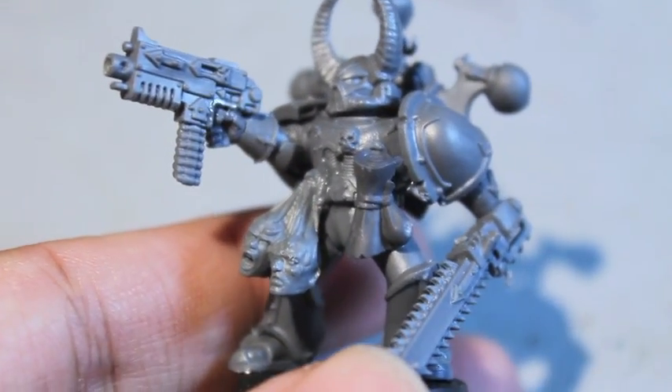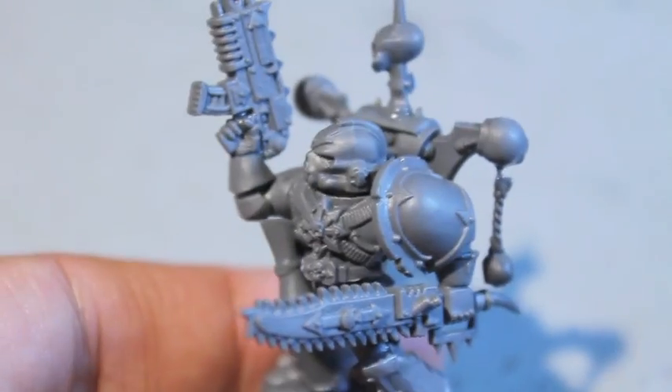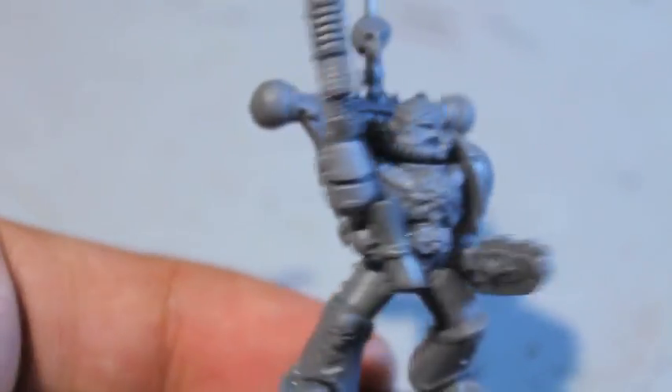Here's legionary number four — a bunch of flagellant bits like scrolls and hooks. Really happy with the books and parchment stuff.